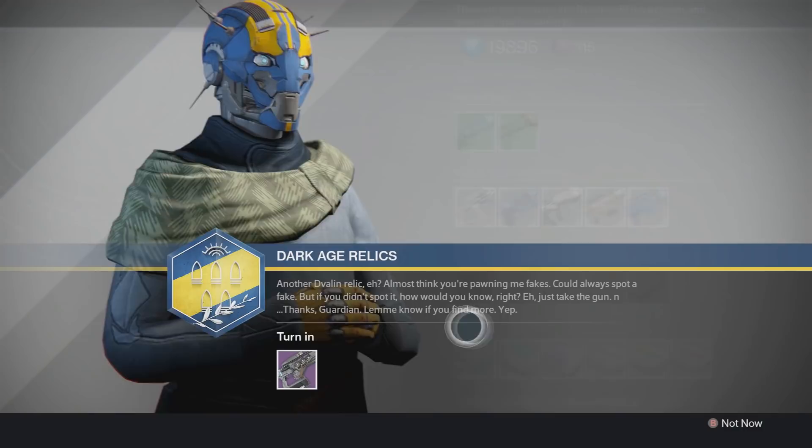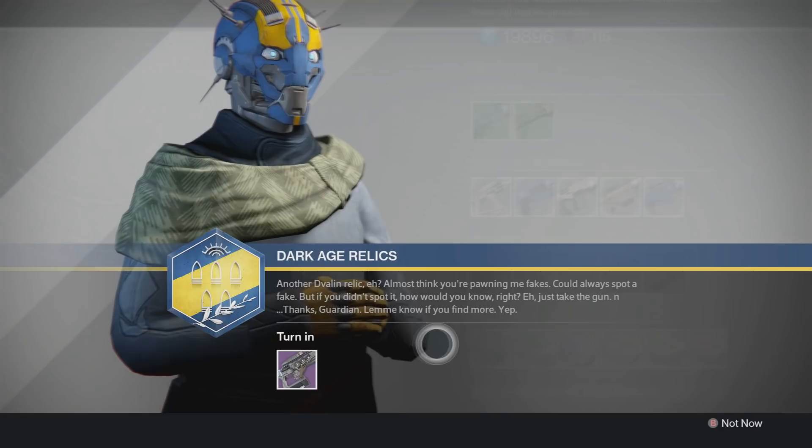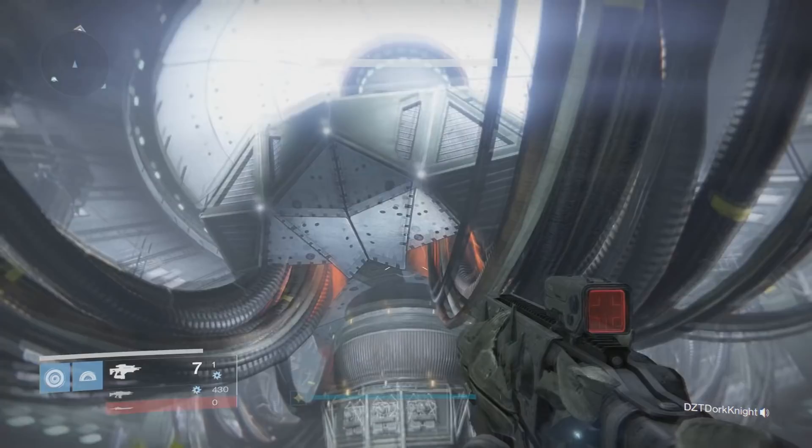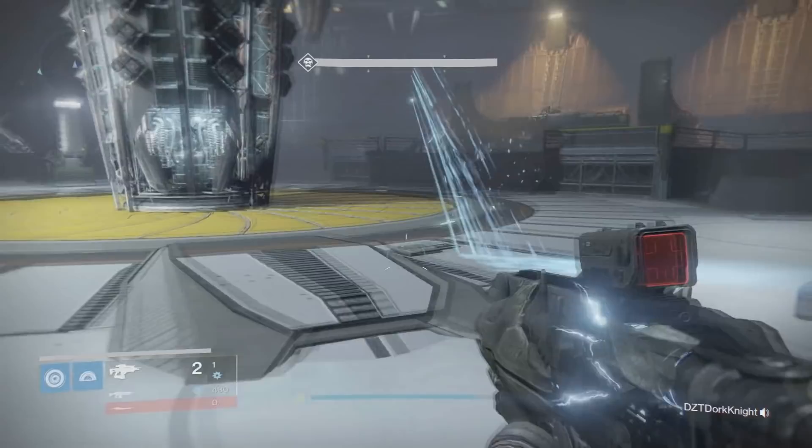As you can see, these are actually the Dark Age relics. Once you turn in all four or five — however many you need — step one is presumably completed. This is speculated, not a for-sure thing, just highly speculated. Once we finally get enough of these relics to the Gunsmith, his memory will then be triggered and he will give you a quest. Some believe it will actually be titled 'Awaken the Simulant.'